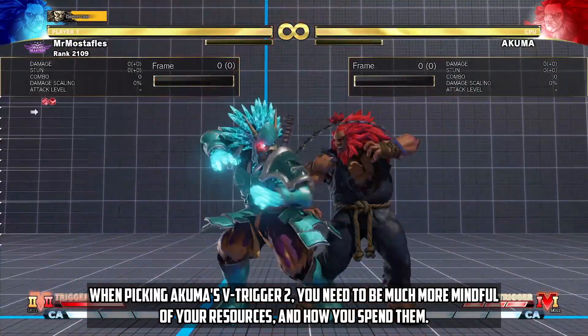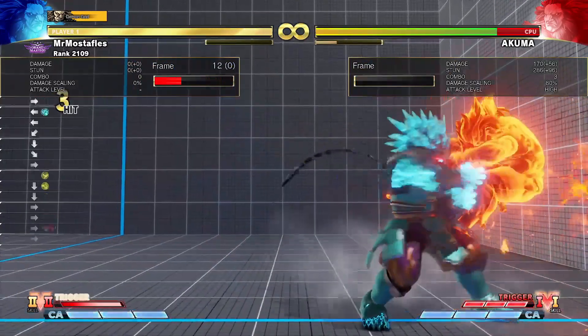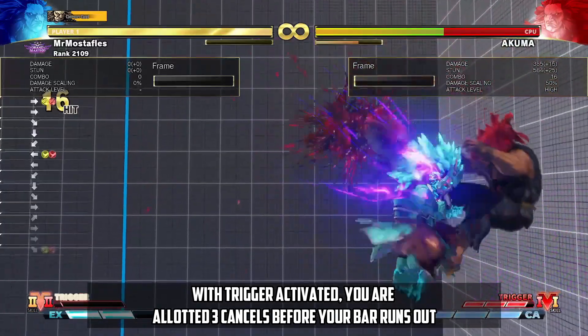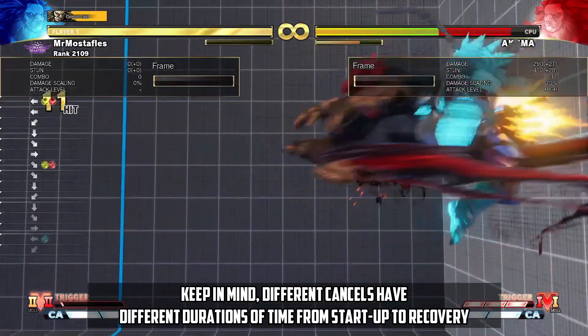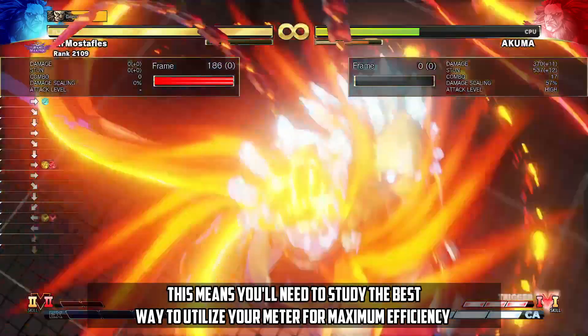When picking Akuma's V-Trigger 2, you need to be much more mindful of your resources and how you spend them. With trigger activated, you are allotted three cancels before your bar runs out. Keep in mind, different cancels have different durations of time from startup to recovery. This means you'll need to study the best way to utilize your meter for maximum efficiency.